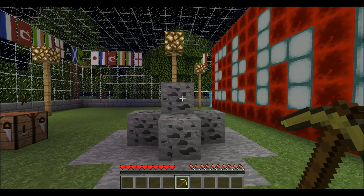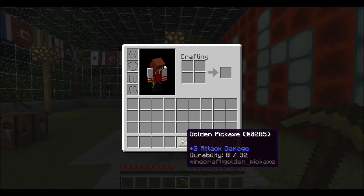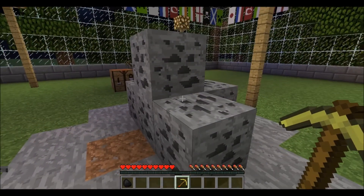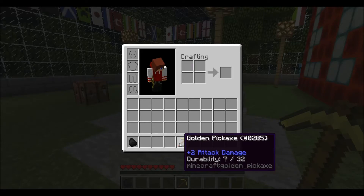So the way you can change this is press F3 and H at the same time, and now I can see that I have 8 blocks out of 32 that I can still mine. So I know that I could easily get these 6 coal here — I know I have enough of that.